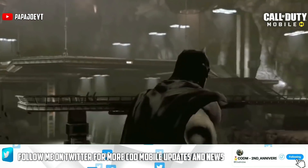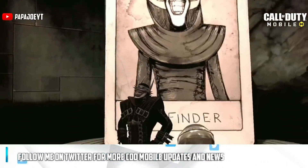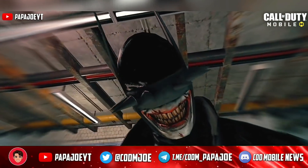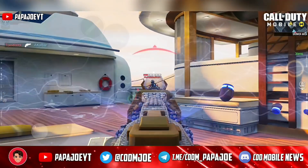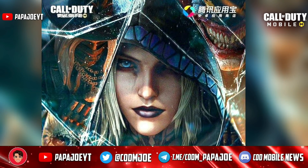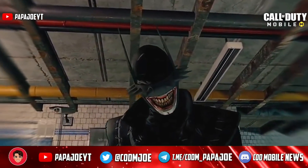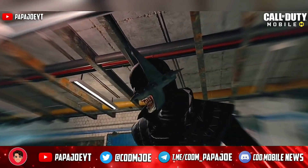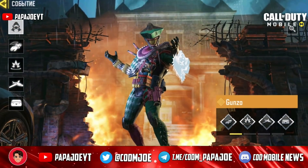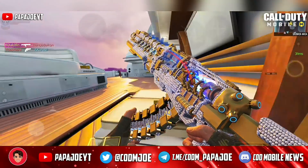Now let's take a look at some new information about the upcoming legendary Gunzo character, which will be released in a lucky draw for the new season. The name of the upcoming character skin was finally found in the in-game files: the new Gunzo character skin will appear in his Devil Jester uniform. Thanks to a Season 9 teaser, we finally know how the creepy Gunzo character will look — in the upper right corner we can see the mouth of the Gunzo character, which has a very big resemblance to the Batman Who Laughs. Personally, I'm really looking forward to this next legendary character skin as I'm a very big Joker fan.